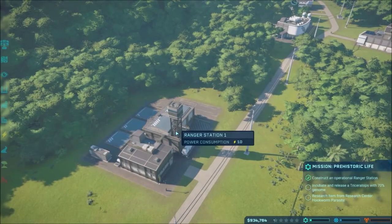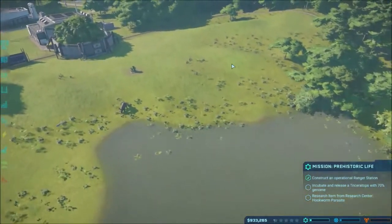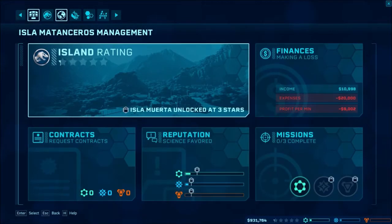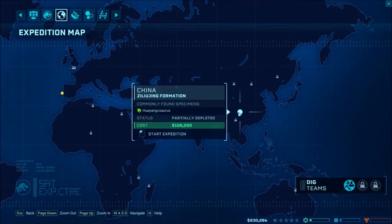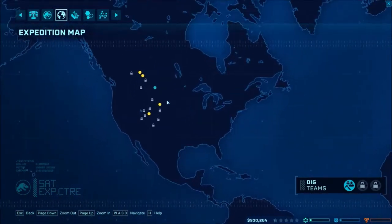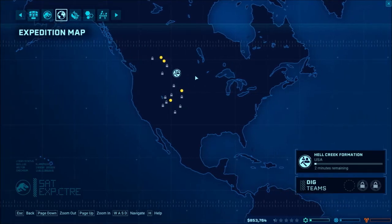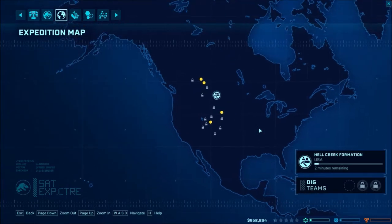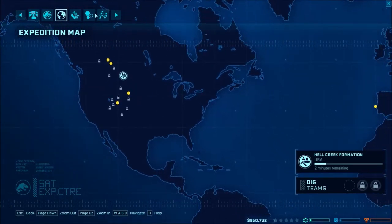Okay, that's done. Incubate and release a Triceratops with 70%. What percent is it? 56. Let's go back. Expedition map. Status: partially depleted. We'll be done in two minutes. Alright. I think that will be it for this episode.